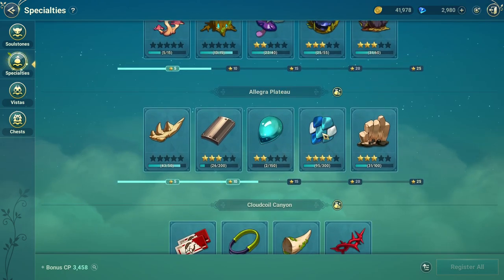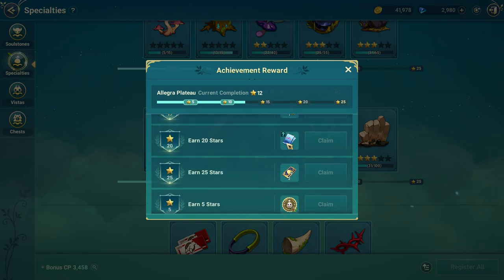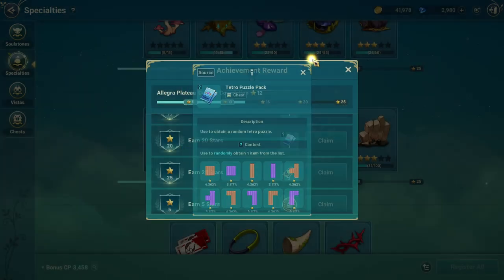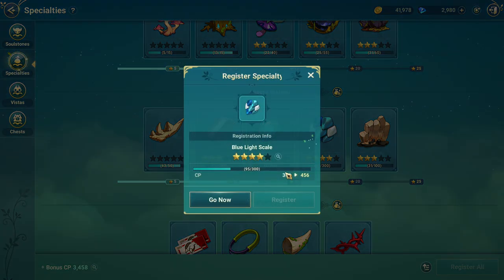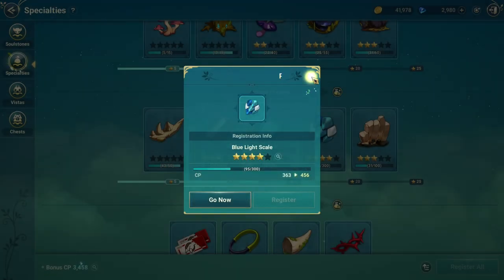Completing this special lady codex will gain you some tetro puzzle pieces, which has a domino effect as I mentioned. In terms of bonus CP, the special lady codex adds around 3000 CP. And by completing this codex, you are also farming the blue water monster here.